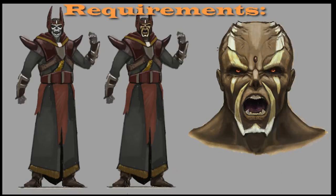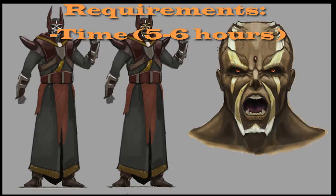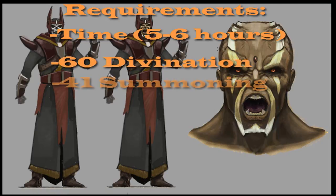Now let's go through the requirements. Just off the bat, this is a very long mini-quest and it can take you a good 5-6 hours to do. That's pretty much a given just because of the huge XP rewards that you can get. But other than that you need to have 60 divination and at least 41 summoning in order to summon a Macaw Familiar.